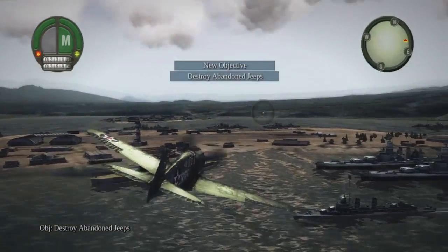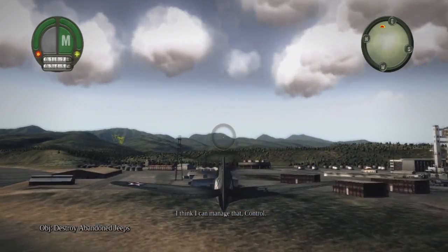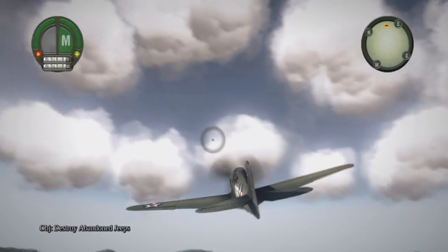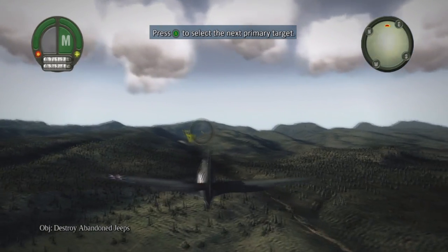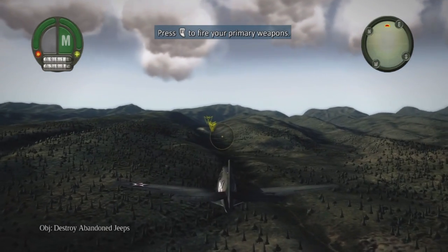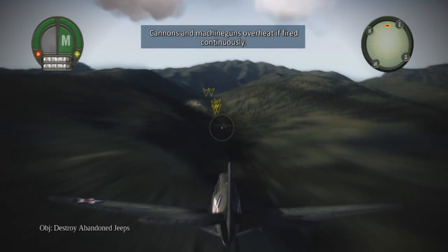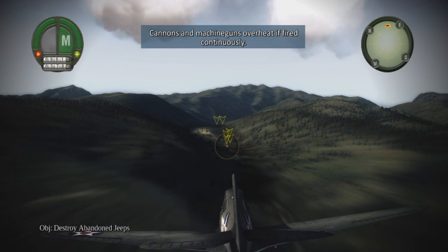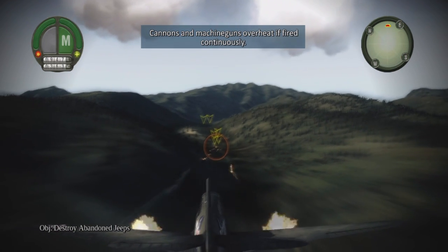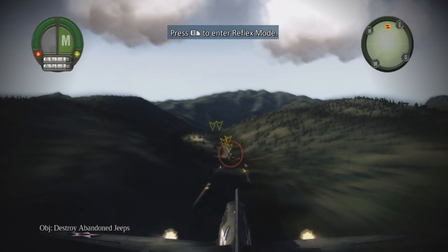Time for something more practical — weapons test. We've got some rusted old jeeps cluttering up the east road; your guns should make short work of them. One thing this game is missing is a free-fly mode. There's also a slow-down time mode where everything goes super slow-mo — it's a lot easier to shoot that way. When the targeting reticle turns orange it means you're hovering over an enemy target.